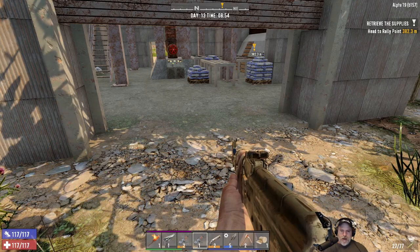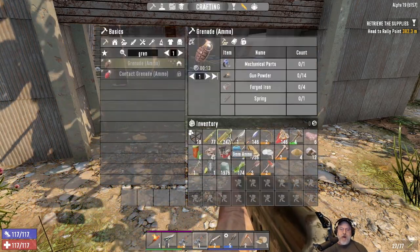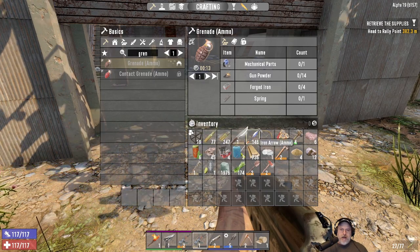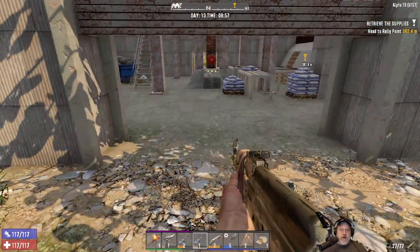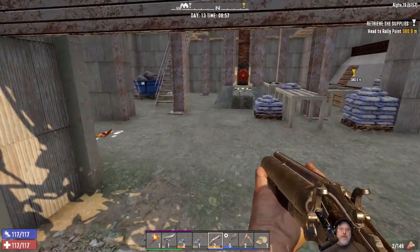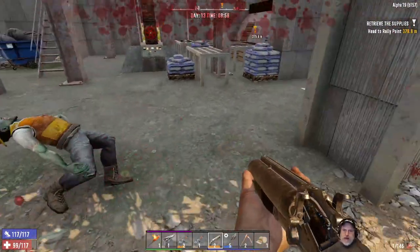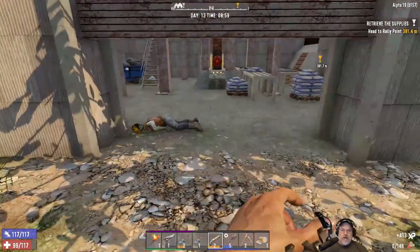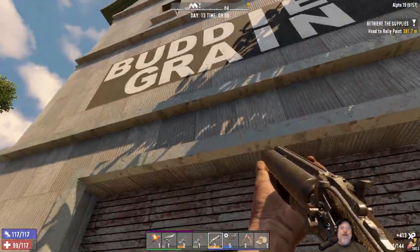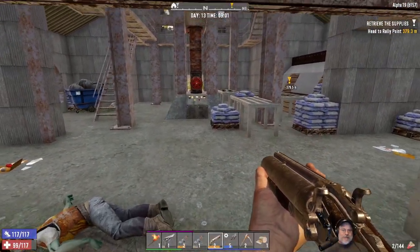I've made more ammo so I've got almost a full stack of shoddy shells and almost a full stack of nines. We're going to keep the 762s for 'oh shit' moments — we're not going to just shoot them up left and right. But we can pretty much go to town with the shotgun now. Oh lord, that made the hair on the back of my neck stand up.